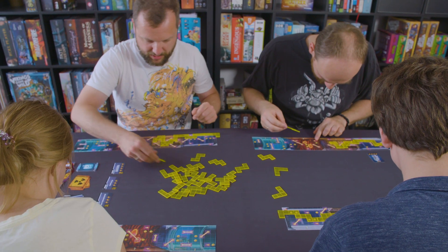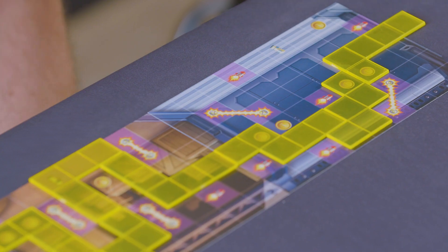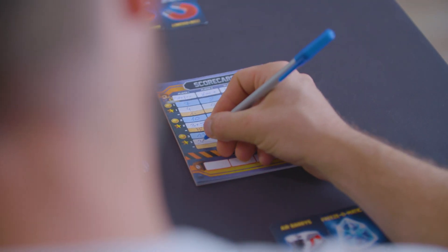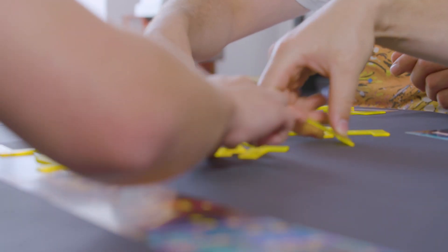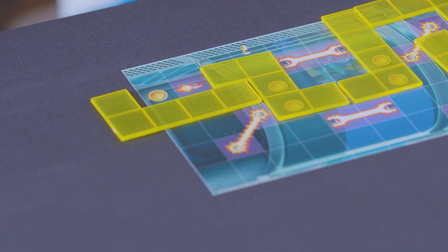In Jetpack Joyride, all players are simultaneously stealing a jetpack from a secret lab. Using semi-translucent tiles from a common pool, players have to make their way through a maze of dangers awaiting them. Even though this is a real-time game, there's no timer. Instead, the round finishes when a player exits the lab — but finishing is not synonymous with victory.